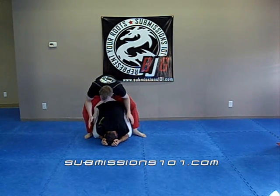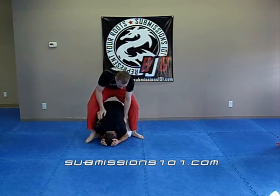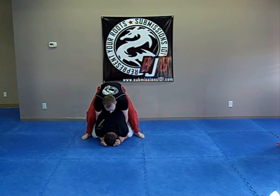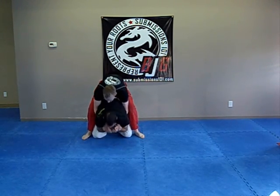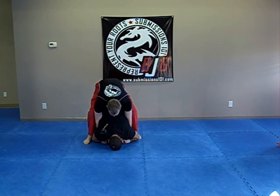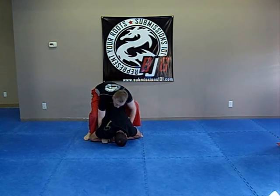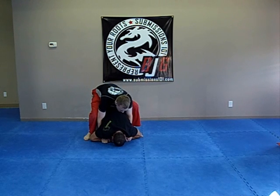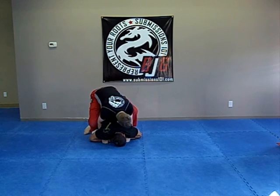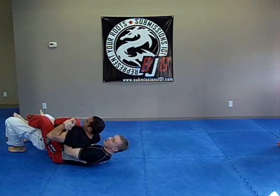What I'm going to do is try to get my hooks in, but I can't because he's a little bit too tight. What I can do is get a stable base, take my arms, and grab onto his arms — his wrists. From there, I'm going to hold him tight, lean forward, fall onto my shoulder, and pull him over with me. I fall forward, pull him, and then get my hooks in.